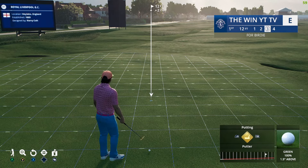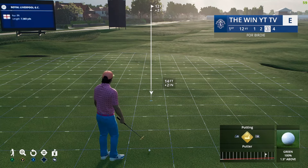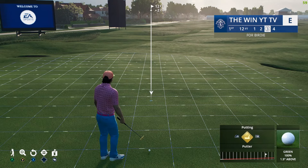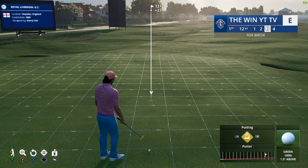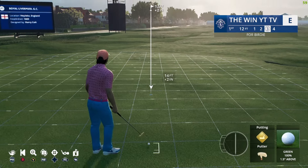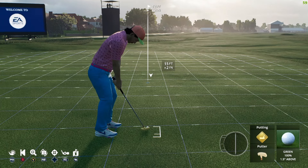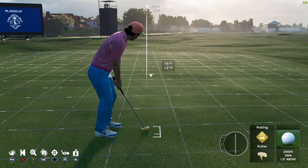Traditionally you would go 14 feet and play two inches — that's pretty standard and you can use that for 90 percent of putts in this game. For putts that are over a foot uphill or downhill, that's when you need a different adjustment. For this putt 14 would be the standard, but that's not what you should aim. I always go one more — 15 — but I also over-swing on my putts.